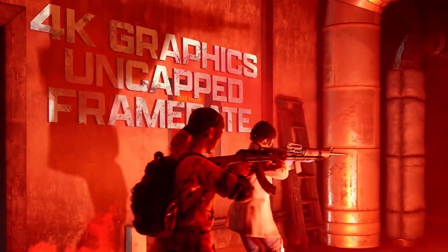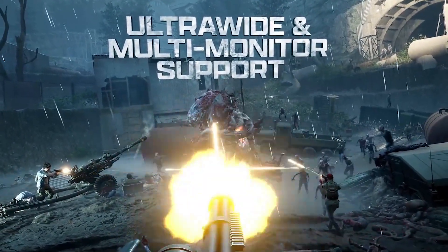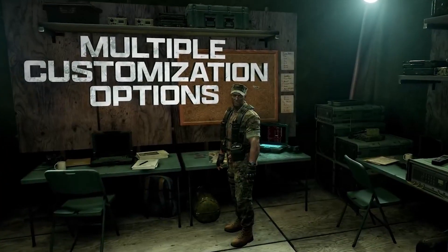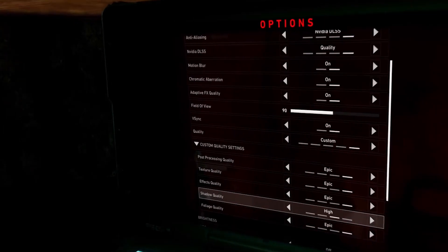Now let's move on to what Back 4 Blood has in store for PC players. PC players will have 4K graphics, uncapped frame rate, Nvidia DLSS, ultra-wide and multi-monitor support, and crossplay. There are also multiple customization options. If we pause here, we can see the options: anti-aliasing, Nvidia DLSS, motion blur, chromatic aberration, adaptive FX quality, field of view, and V-sync.